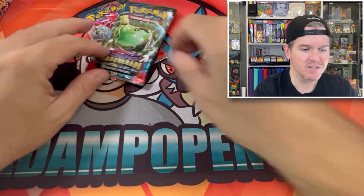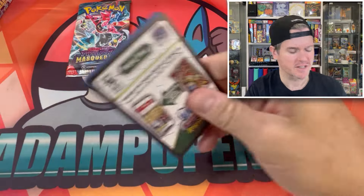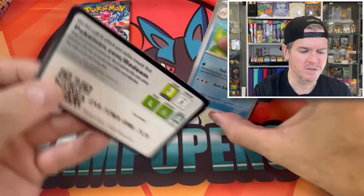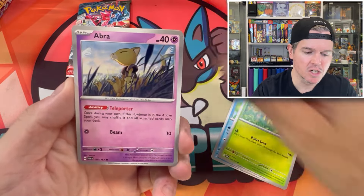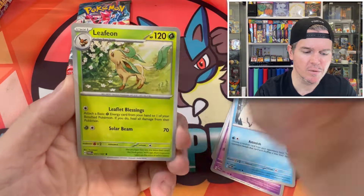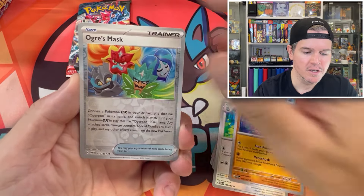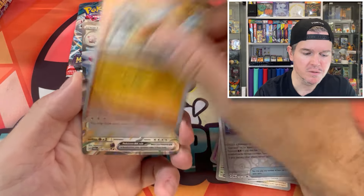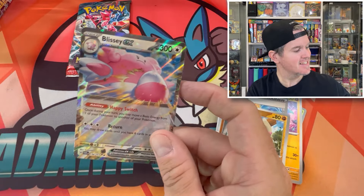Still need all reverses, and there's probably still some holos I don't have. There might even be some uncommons I need. Sun-Kurin Abra — lots of nice artworks in this set. Look at that Leafeon, beautiful. Glamora, Ogre's Mask in the reverse — pretty sure we still need that. Blister EX. Two for two on the hits.